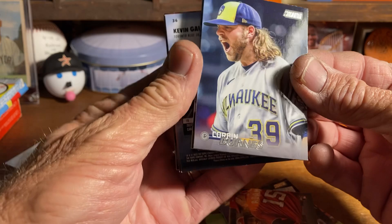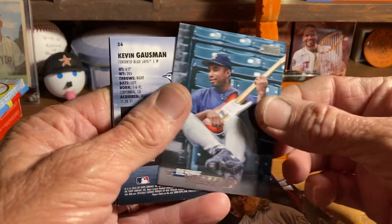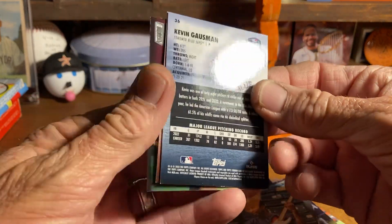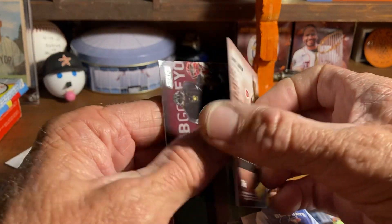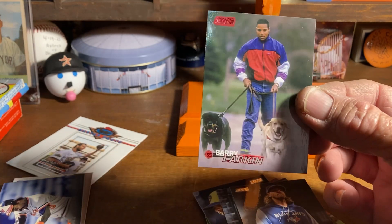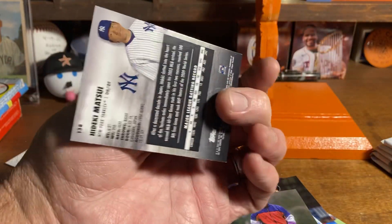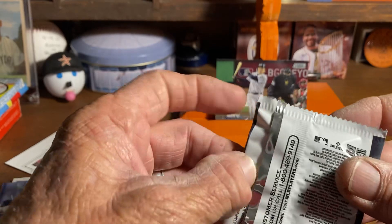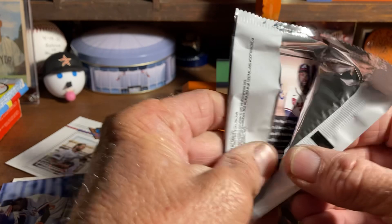Pack three: we got Corbin Burns — he was just traded to the Orioles yesterday — Bernie Williams playing his guitar, Kevin Gausman, Barry Larkin with the red foil walking his dogs, which is kind of funny, and Hideki Matsui. For some reason I decided I needed to collect all Japanese-born player cards, so that one will go into the PC.